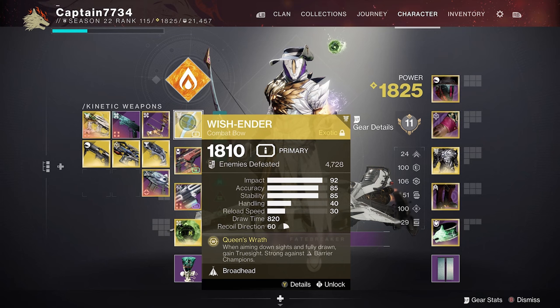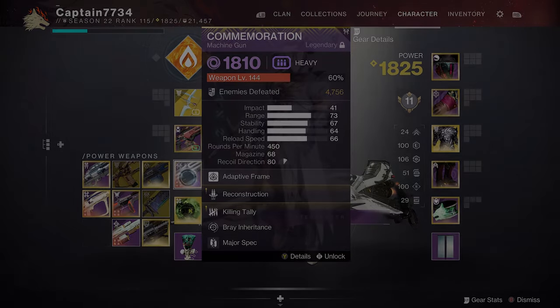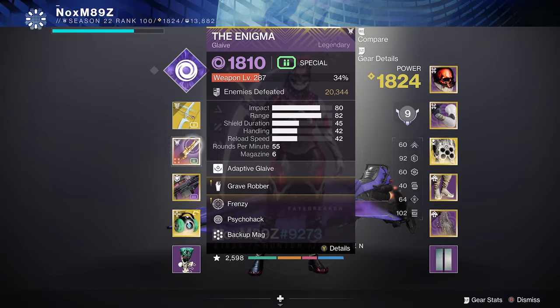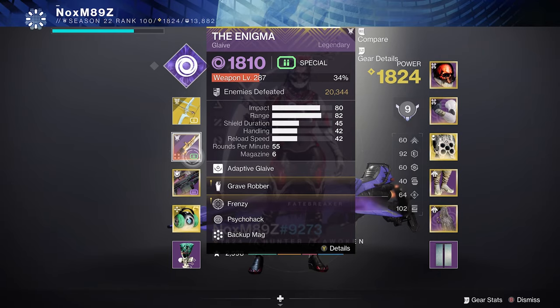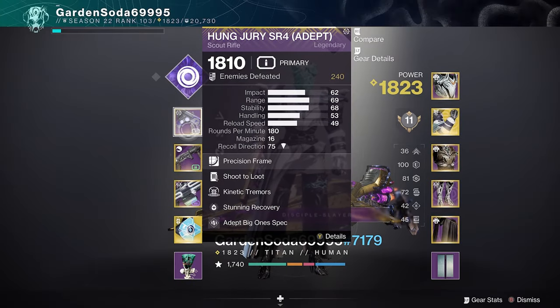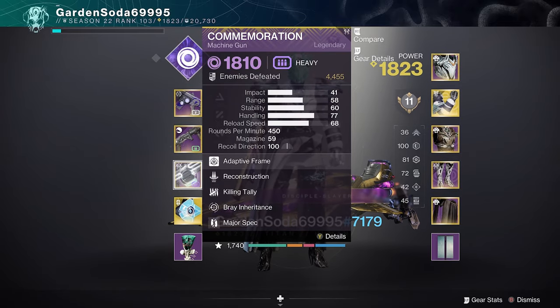Moving on to weapons: the Warlock ran a Wish Ender for stunning Barriers and a Fusion Rifle for stunning Unstoppables, along with a Machine Gun for add clear. The Hunter also ran a Wish Ender for stunning Barriers and a Glaive for survivability, combined with a Machine Gun for add clear. The Titan ran a Scout Rifle for stunning Unstoppables along with a Blinding Grenade Launcher for adds, and they too had a Machine Gun for add clear.